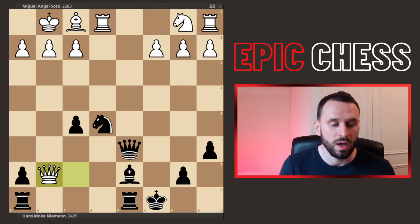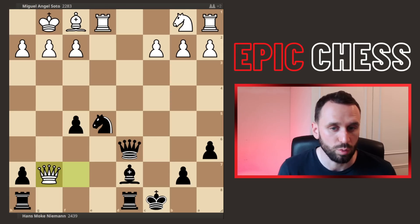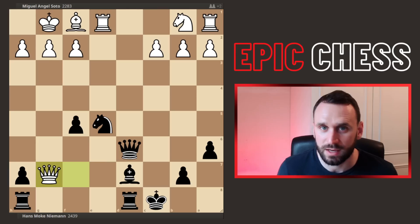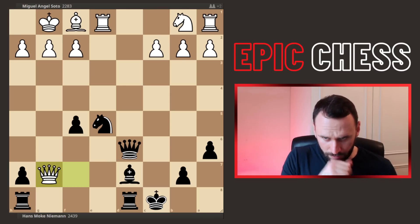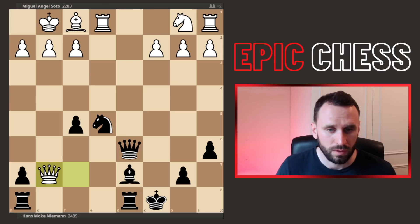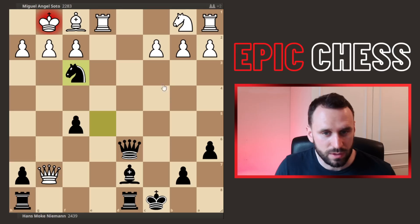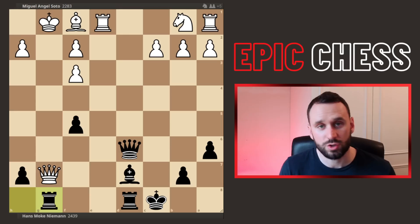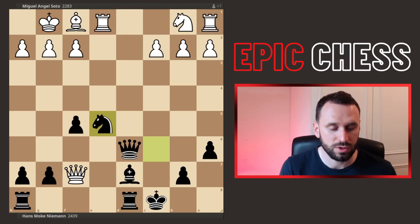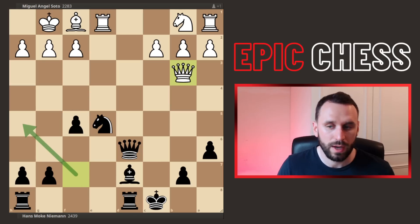If you capture the pawn on g7, this is just intuitively bad because you're opening the g-file towards your own king. But there's actually an instant killer move here — do pause and look for it if you want. The move is knight to f3 check, because after it's captured you're threatening to win a whole rook, and then you come and skewer the queen to the king. So it's no good to take the g-pawn. The queen jumped away. Queen h5 was also possible there, but both were decent moves. We'll stick with the game.